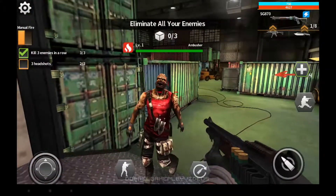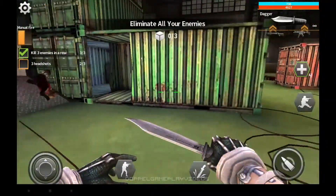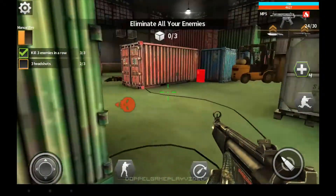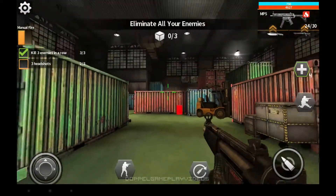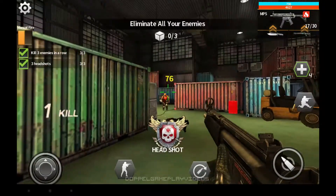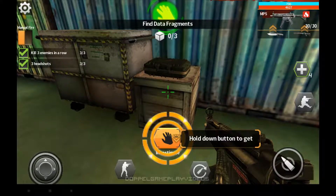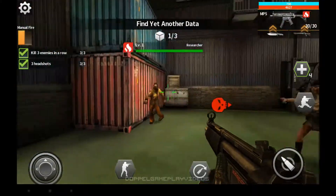Going for a headshot seems to be the best bet. Do I need some given as a zombie? This data is fragmented — there has to be more fragments. Find yet another data. Holy crap.